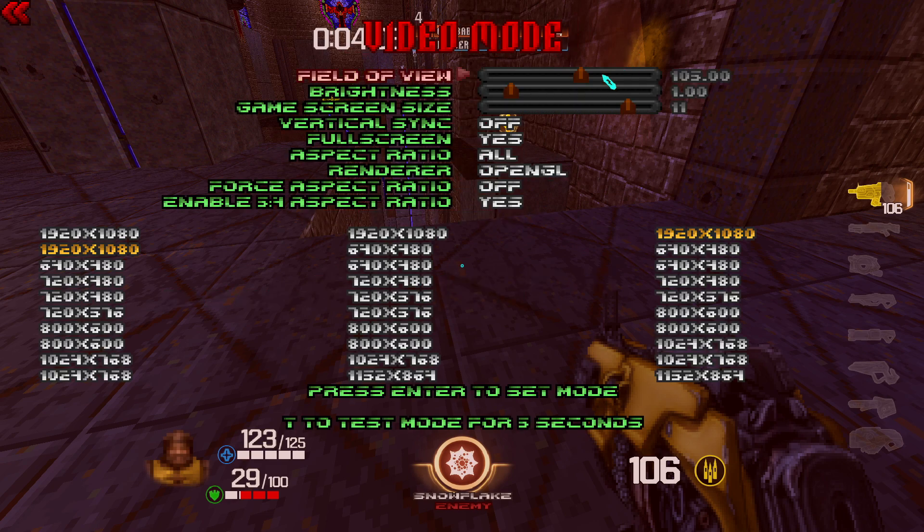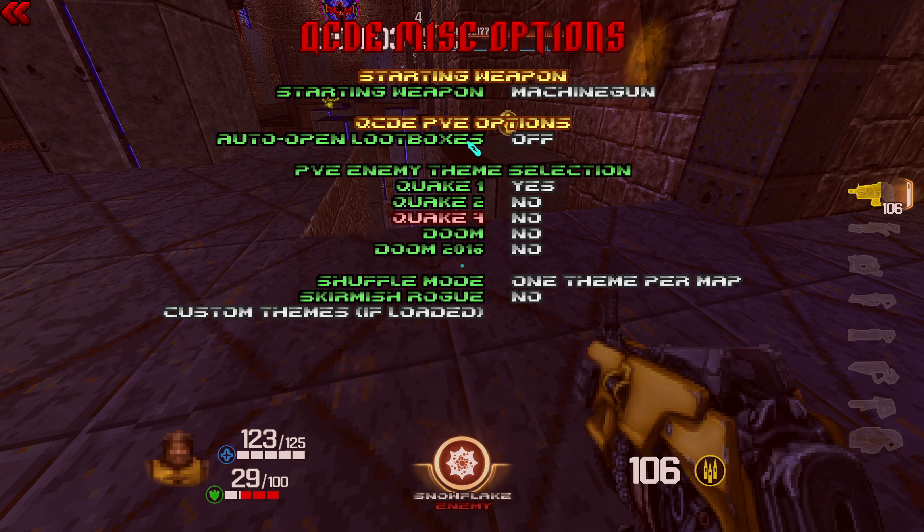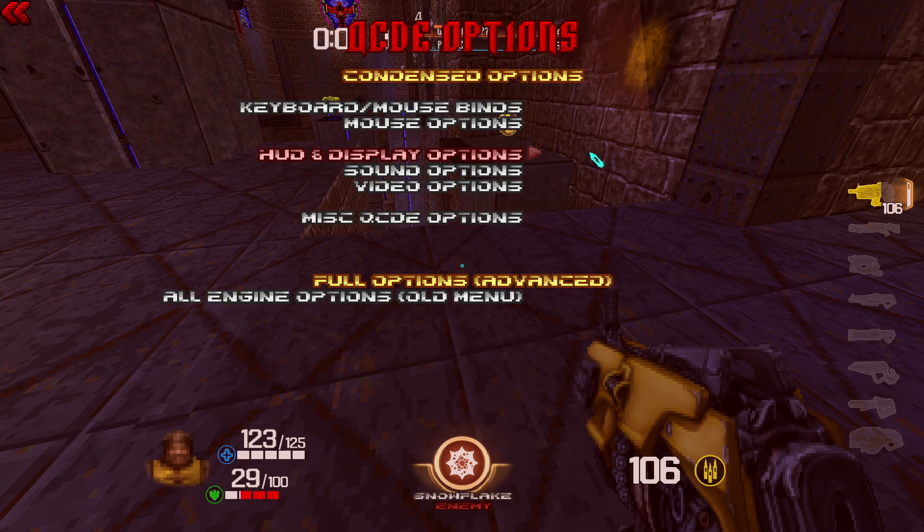We also have video options — another FOV slider here just in case, plus brightness, screen size, vertical sync, and all of that in one place. There are a few QCD-specific options such as the starting weapon, which applies for single-player missions rather than PvP. If you want to know more about single-player, let me know and I might make a video — right now I'm focusing on PvP. If you want all the standard Xandrinome engine options, you can go to 'all engine options' and there's a ton of additional settings, which I moved out of the main menus to keep things cleaner.